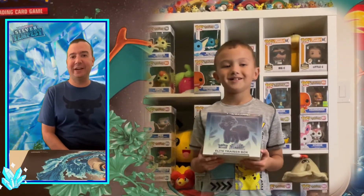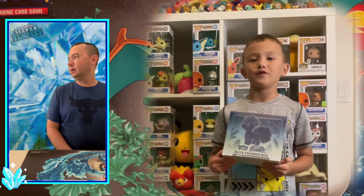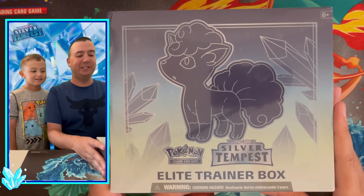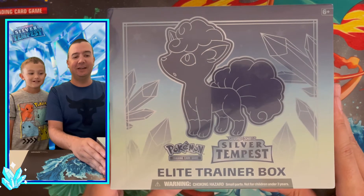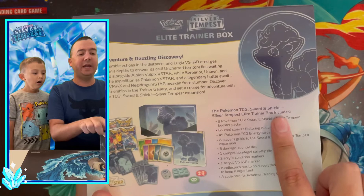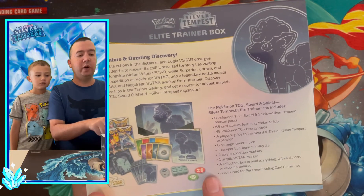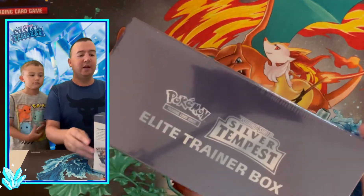How's it going chasers? Big C and Little C here. Today we are opening up the brand new set Silver Tempest — it is release weekend! We've got the Elite Trainer Box as always, which comes with eight TCG booster packs, 65 card sleeves, 45 energies, damage counters, a competition coin, and a booklet showing all the cards in the set.